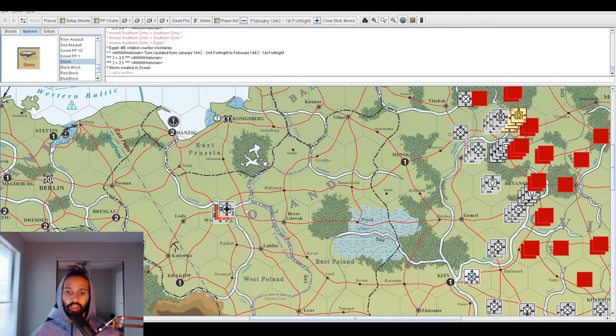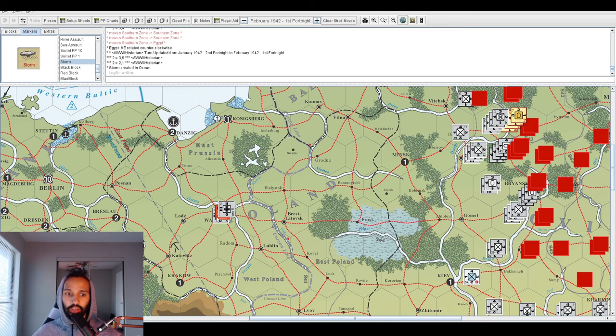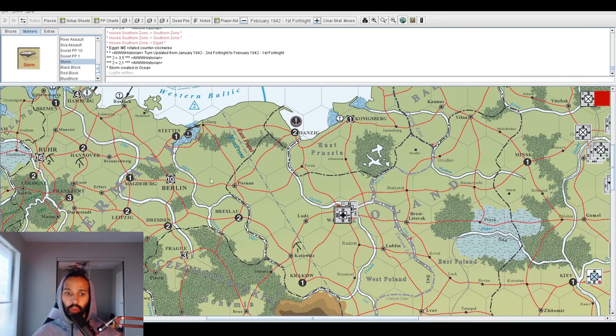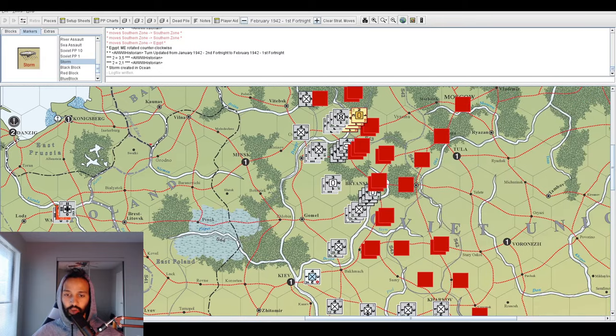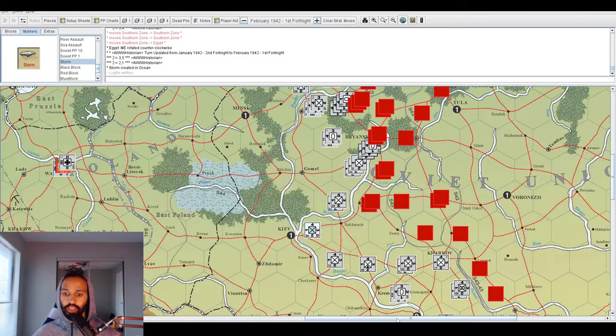Another advantage the German army had throughout this scenario was heavy use of OKW on the Eastern Front. Although it's disrupted because it's operating outside its natural western front environment — even at level three it can only command four supreme moves — it still granted the Germans extra supreme moves on the Eastern Front and helped them gain advantages throughout the campaign.